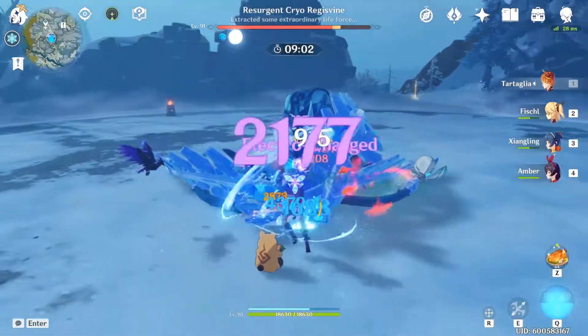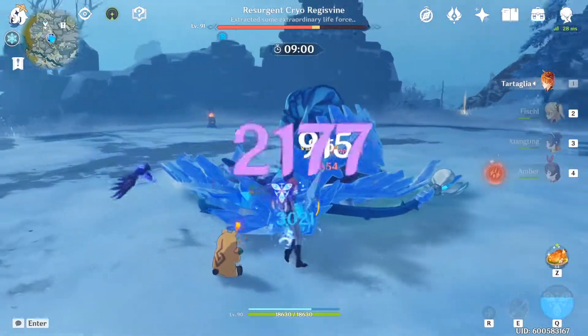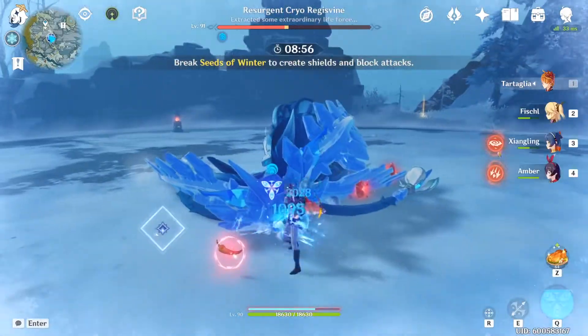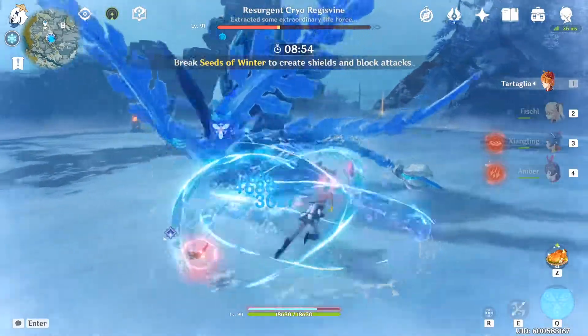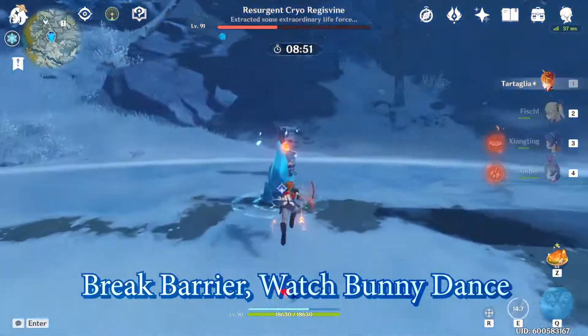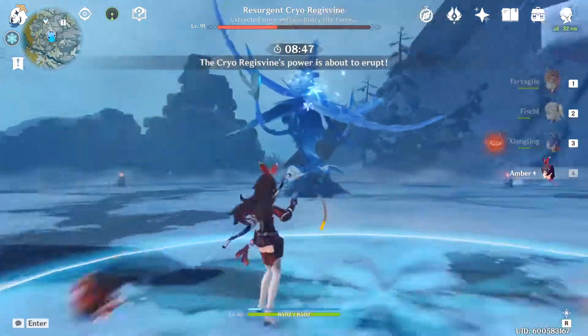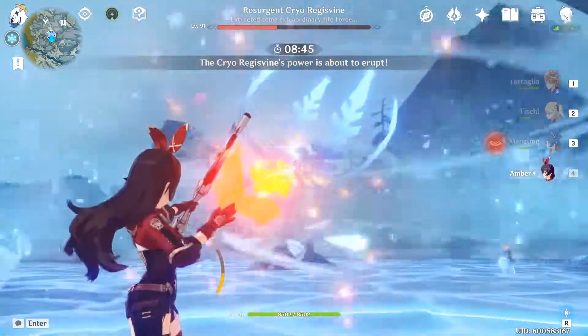Now, let's say we cannot kill the boss in one go. This is where Amber comes in to make the boss fight so much easier. Let's go break the barrier so the shield will be back up, and then switch over to Amber. All it takes is four shots to bring it down.